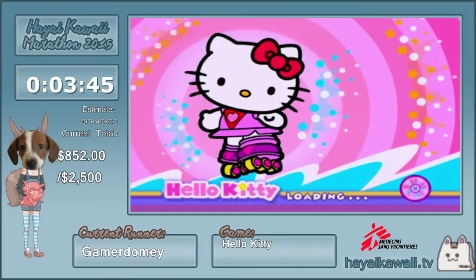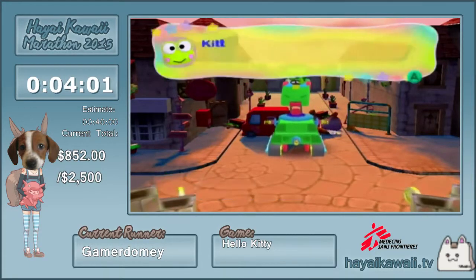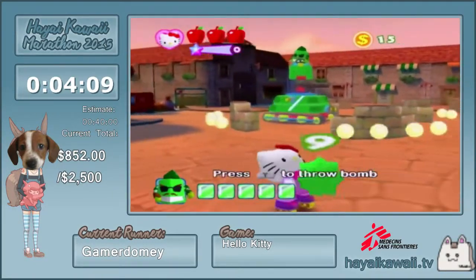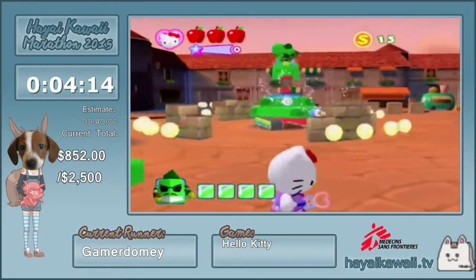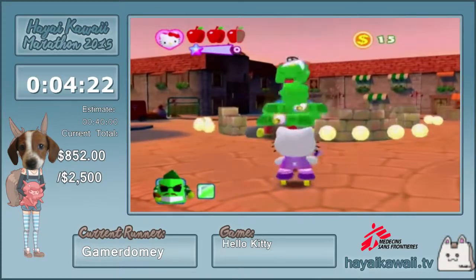Speaking of boss fights, here's our first one — probably one of the easiest bosses. It has a set pattern, and it can do two different patterns depending on which way you walk, so hopefully we get the faster one. It's not RNG, just placement-based — except that first throw is RNG. Okay, we got the good pattern. All you have to do is throw bombs at this one. As long as you get that one off, you should be good to go.